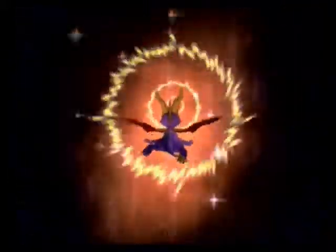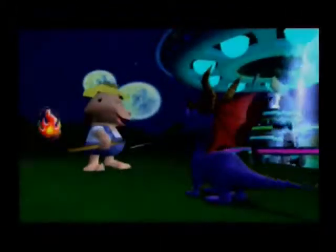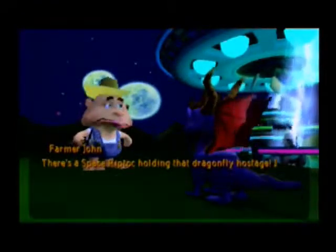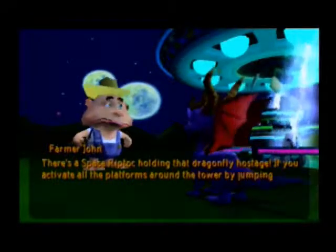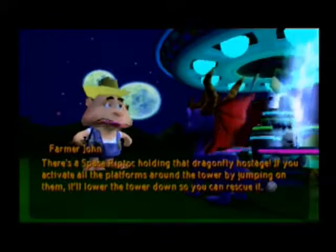We're only ten minutes into the video and this is the first part of the level. With half the gems done, these are probably going to be challenge-for-dragonfly type stuff. Wow, there's a space whip-tong holding that dragonfly hostage. If you activate all the platforms around the tower by jumping on them, it'll lower the tower so you can rescue it.